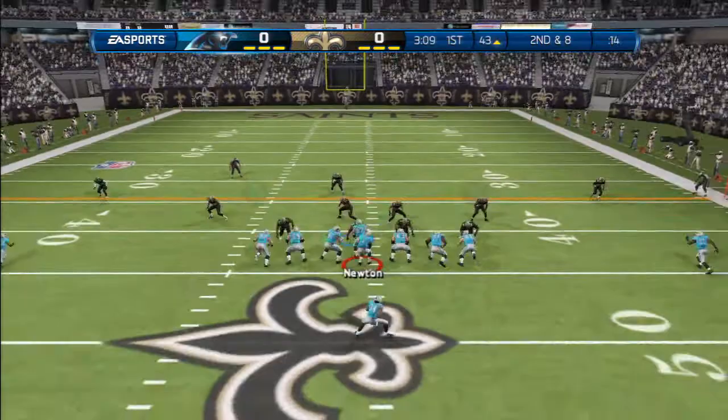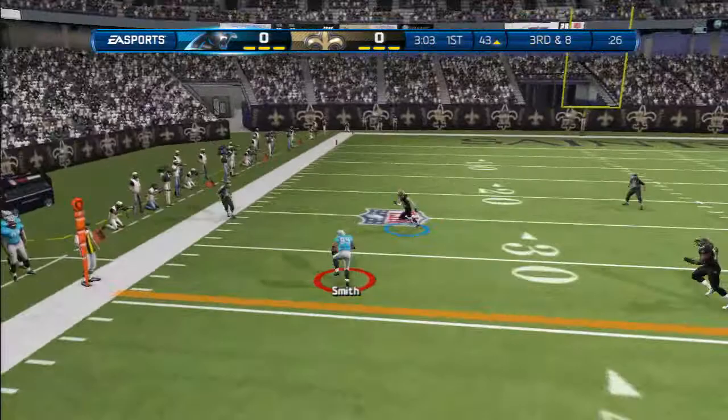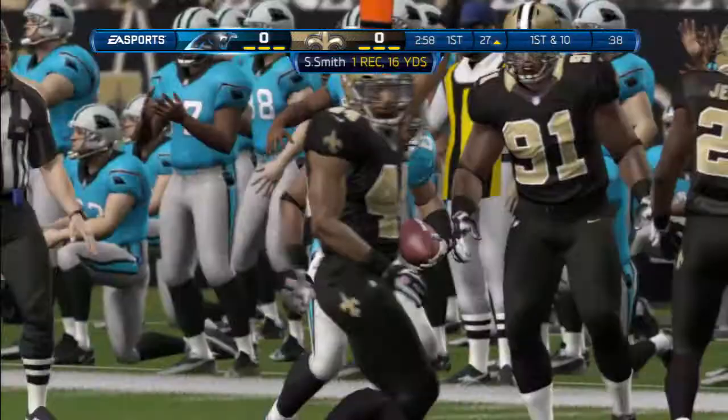We have two great running backs, so let's use them. There we don't get much, but this is one of my favorite plays to do — the two streaks, the out route to Steve Smith, and the in route by LaFell, I believe. Because every route can get open, so it gives me so many options.